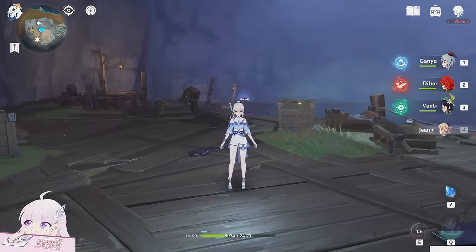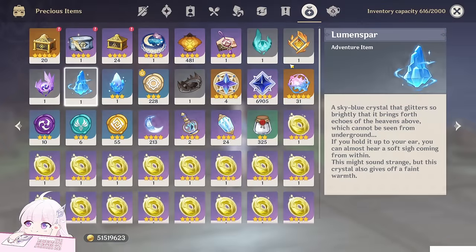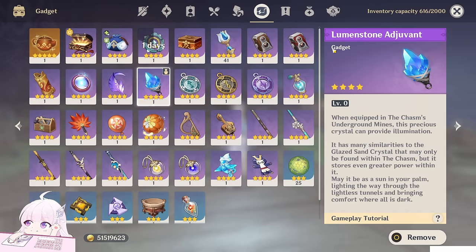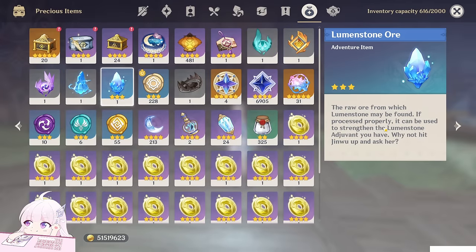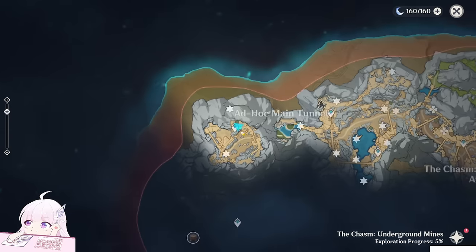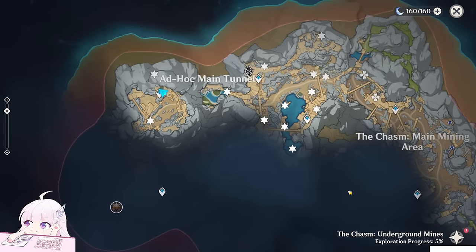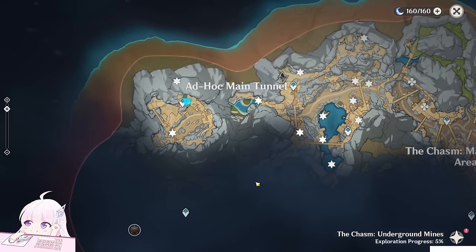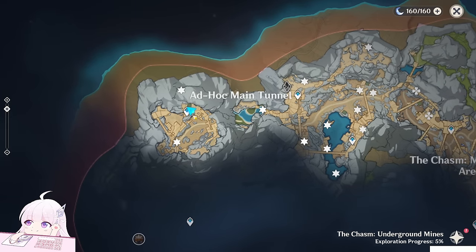Hello guys and welcome back to my channel. In this video I will show you the locations of all the Lumenspar so you can collect them and level up your gadget, which is the Lumenstone. About this item — it's mainly from a world quest. I got this one from a world quest reward, so on the map you can't find it, at least for now. I'll also divide the video into different chapters so you can slide to the part you need. If possible, try to follow my same steps — it will be a lot easier.